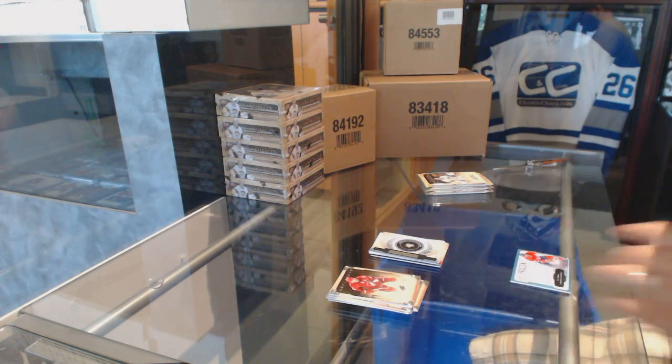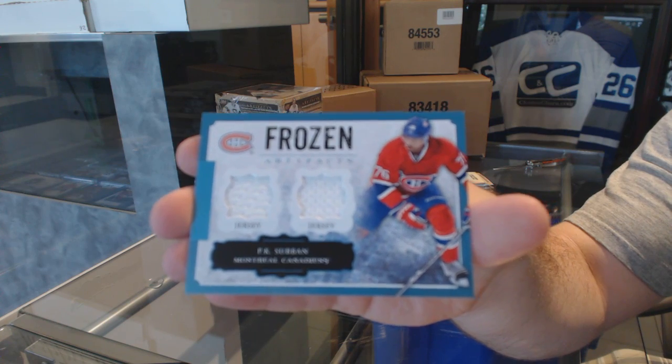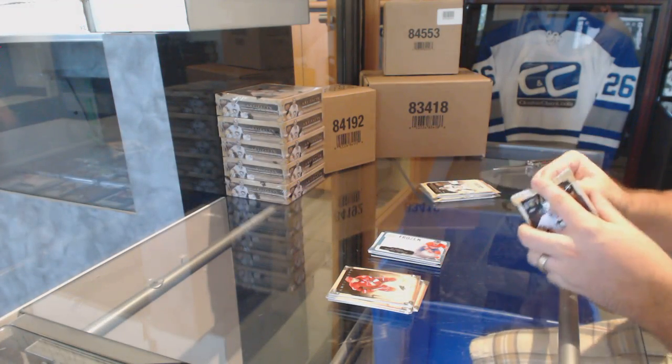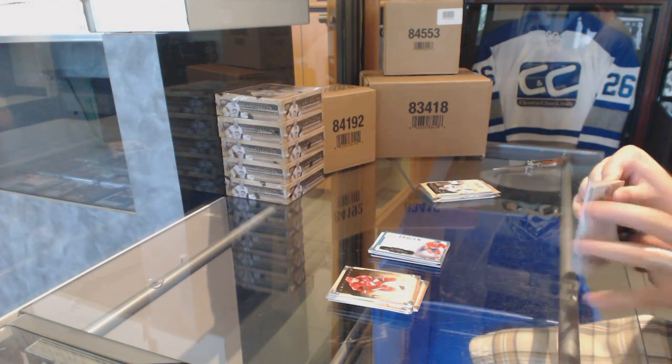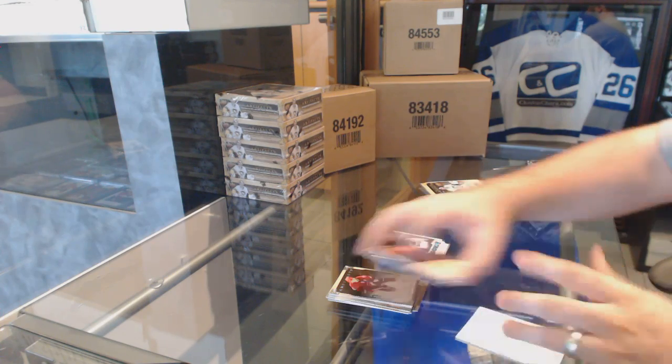A Feroze and Artifacts dual jersey of P.K. Subban and Matt Nieto. We've also got a Sapphire Rookie number 85, Calvin Pickard.